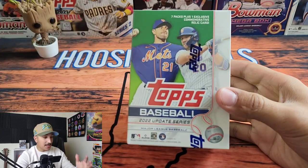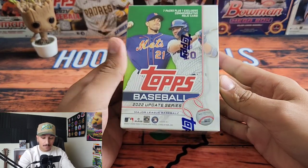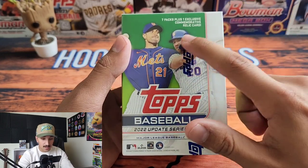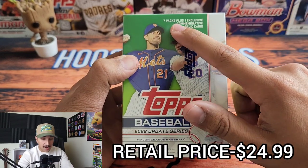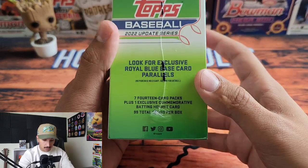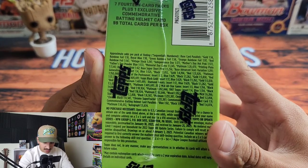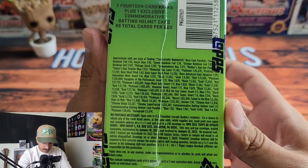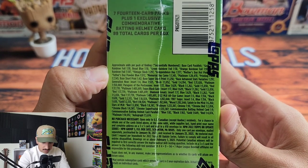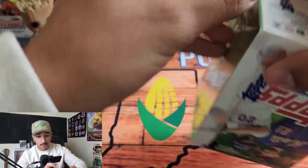We found two 2022 Topps Update Baseball blaster boxes at my local Barnes & Noble. The retail price is $24.99 — you get seven total packs plus one exclusive commemorative relic card. There are exclusive royal blue base card parallels, 99 total cards per box. You get a chance at a gold in about one in 14 packs, so not too bad.